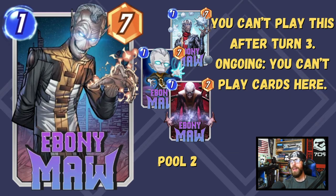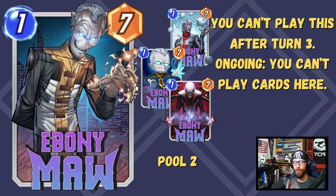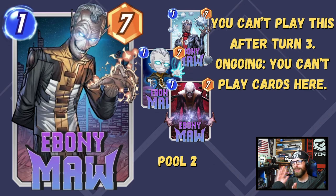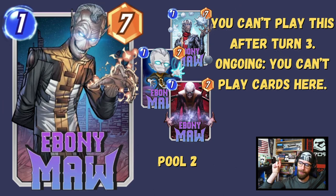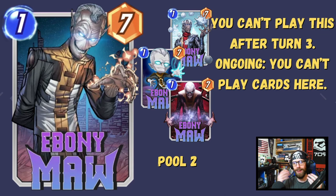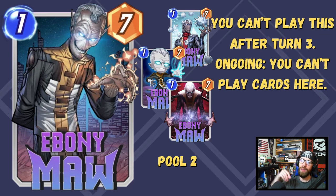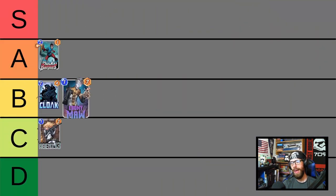Now we're going to look at Ebony Maw. You can't play this after turn 3 — ongoing, you can't play cards here. This is one of the most complex cards in the entire game. A 1-7 stat line — obscenely efficient and incredibly desirable — but it's really held back by these play restrictions. The first restriction is active in your hand: you cannot play this after turn 3, making it an absolute brick. When played to the board, it has an ongoing effect preventing you from playing any other cards to Ebony Maw's location.